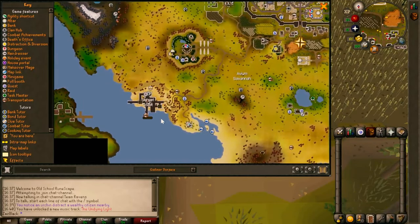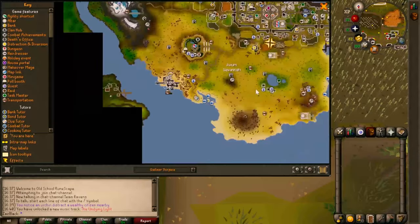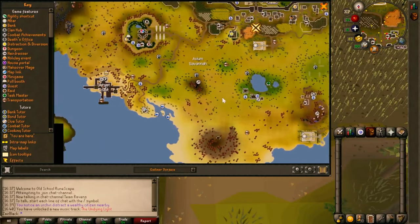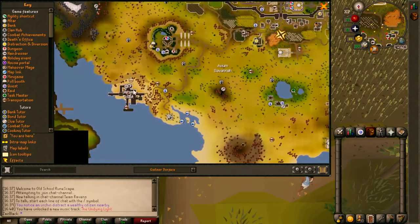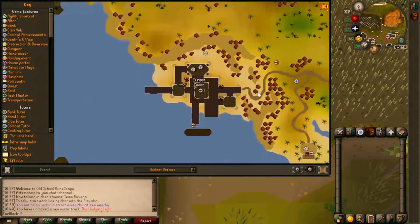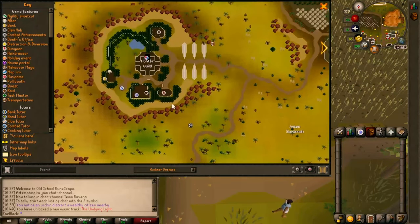I may go through these two areas and check what they have. See if I can actually mine here and also do Smithing, because there's Smithing and an anvil we could do over there. Is there a furnace? No, just an anvil.